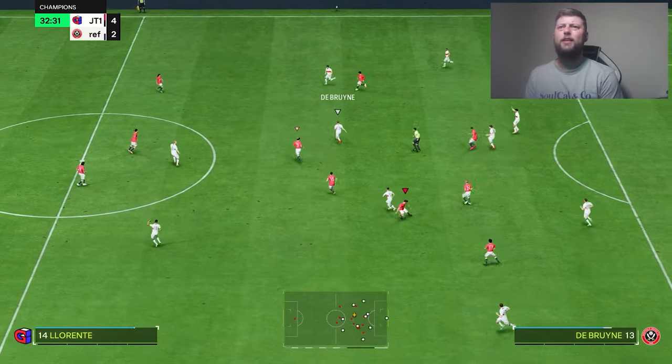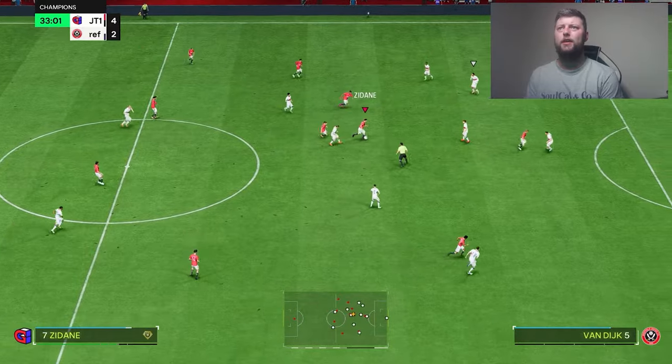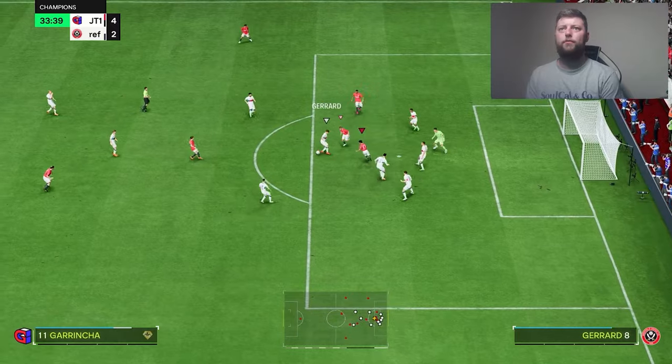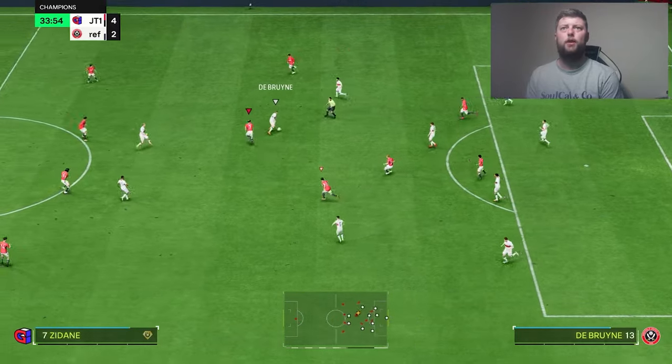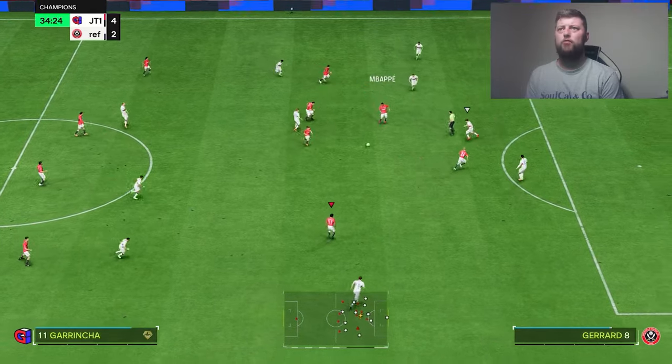He's got 89 agility, 87 balance — he should definitely feel better on that left stick. It just feels a little bit robotic at times. Good block from Virgil and again off Virgil as well. I want to try him again — I don't know if I caught him in just a wrong movement there.